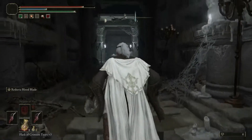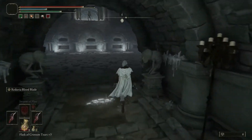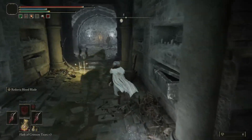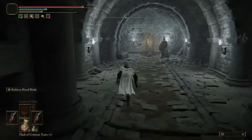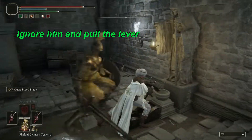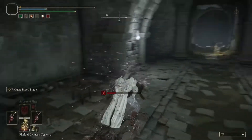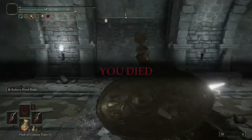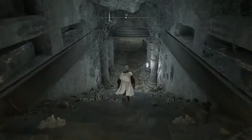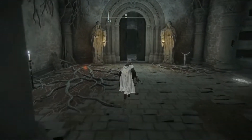By the time you get to this part, you already know about the trap. You want to run straight toward this doorway and roll a couple of times because you will not make it out alive otherwise. You can ignore him and just go for the lever — it's pretty simple. In Elden Ring, you just want to get what you need and get out. I respawn and make my way toward the actual boss.